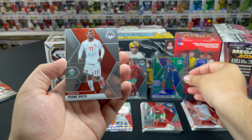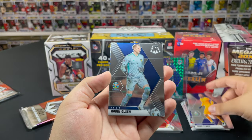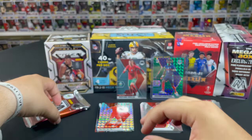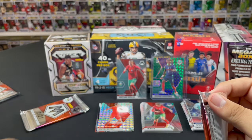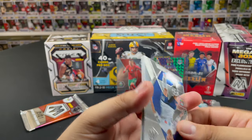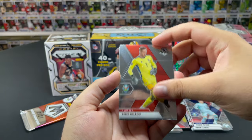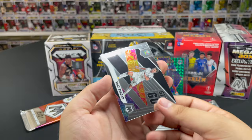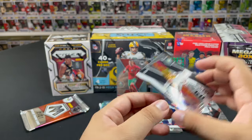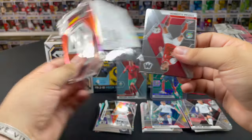We'll put Camavinga in there for good luck. Next pack: Piano Sisto, Hugo Lloris, Robin Olsen, and our Mosaic is Keylor Navas — not bad but nothing too crazy. Then Patrick Frasovsky rookie, Peter Gulacsi, Julian Brandt, and our insert is a Suat Serdar from Germany — Give and Go parallel. We'll put that in the insert pile.